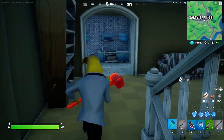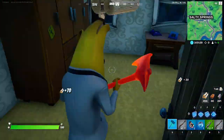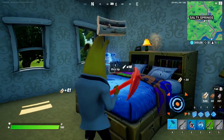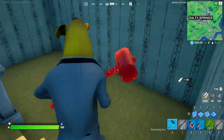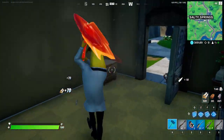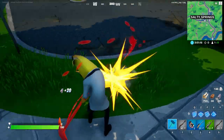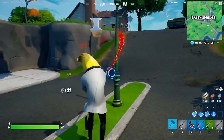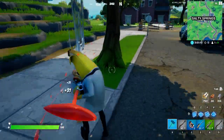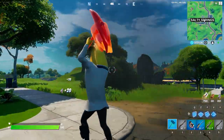We're just gonna do it with three to show you. Make sure you pick up any materials on the way there, because you're not gonna have enough materials once you get to the upgrade bench. You should definitely get some metal — destroy the trash bins in front and the little signs, because these will also be destroyed by other people if they come to do this challenge in Salty Springs.